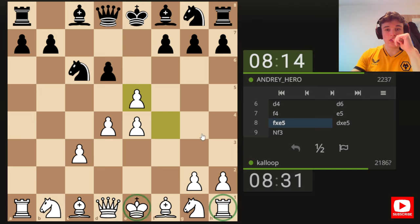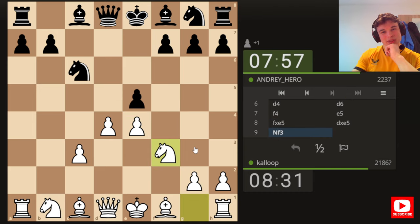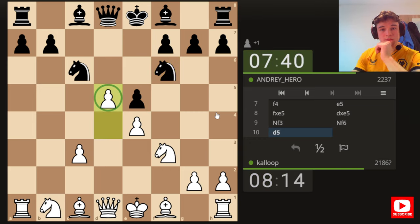And if I go G3, he just takes on E4 and forks the king in the row. Our opponent doesn't see it though, so that's great. 2200s miss this kind of thing — he just tunnel-visioned a little bit. I would have loved to play D5 immediately, but Queen to H5 would have ruined my position entirely. Okay, Knight F6. We can take on E5 and win a pawn, but then our opponent trades queens and it's not great. So I think pawn D5 here makes sense, especially because the knight can't come to D4. Now we have a protected passed pawn — this knight is putting pressure on E4, but we can defend it in numerous ways.